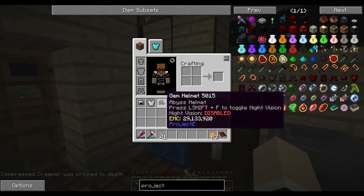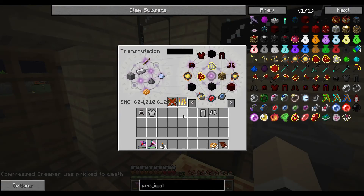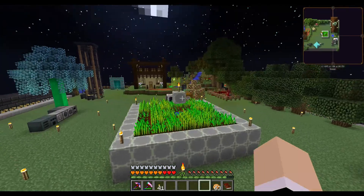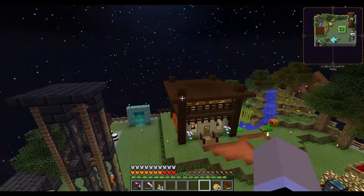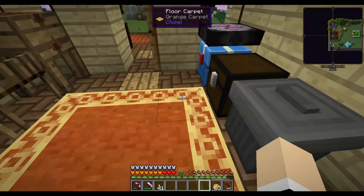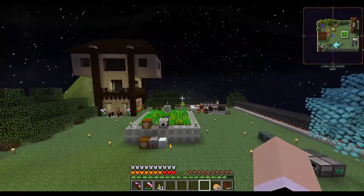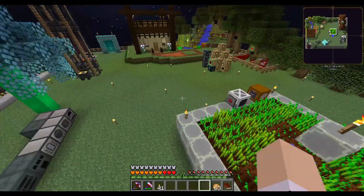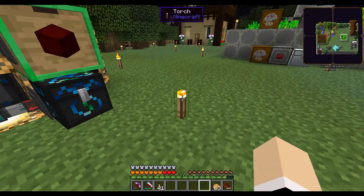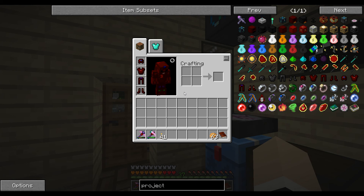Let's put on the full gem armor set — we don't need the angel ring anymore. Let's run outside and fly! Oh — I can fly but I sink back to the ground. Okay, let's put creative mode on so we can still fly. And with the Watch of Flowing Time, if you shift to go down you go down super fast — holy cow. Not sure I want gem armor.